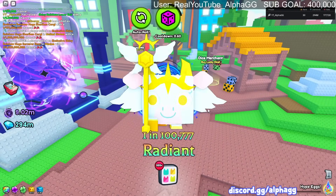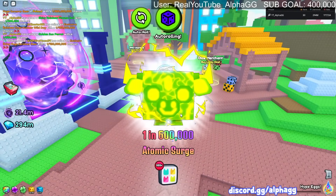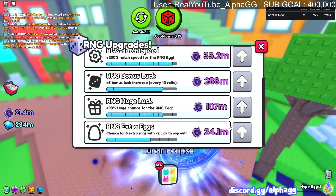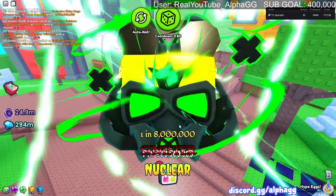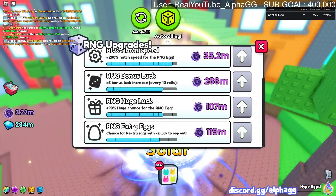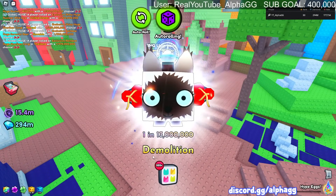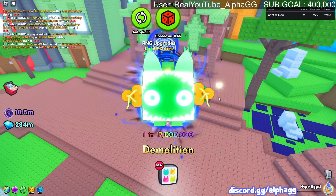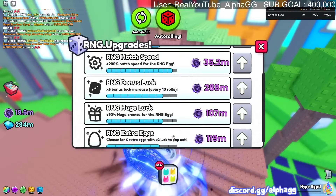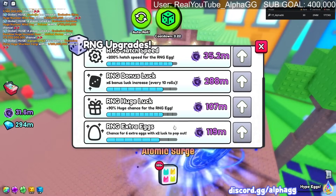We've got 27 mega lucky twos activated right now. This is a really slow auto roll - it stops on one pet for quite a while. We need more upgrades as soon as we get enough. There's a chance for five extra eggs with 2x luck to pop out - imagine if that hits on one of these mega lucky dice, six extra mega lucky eggs, that would be super broken. One in 13 million demolition. We still have over 7,000 people in the stream.